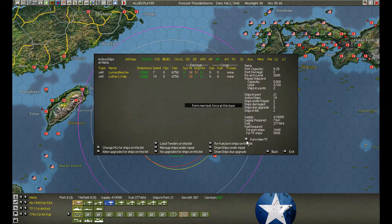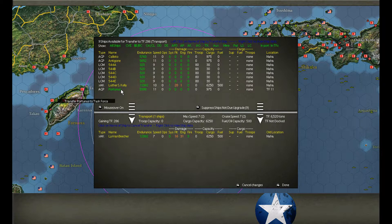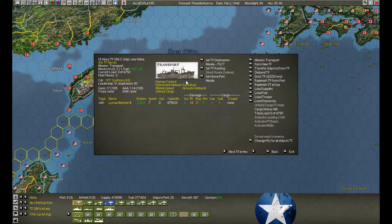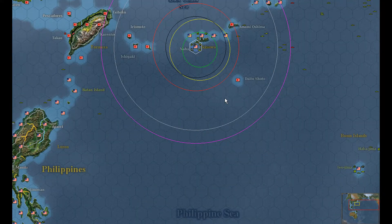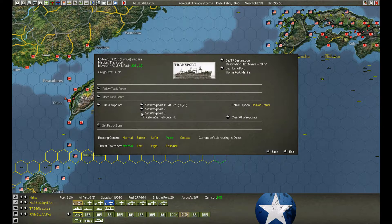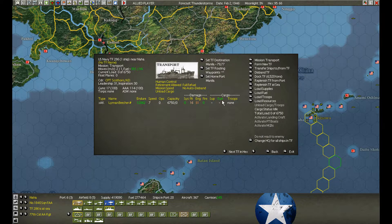We'll form them up and try to send them down to Manila, going out the long way to avoid trouble. That's just horrible — look at that. We'll send them both along that way. If they get sunk, they get sunk. Too bad, so sad.